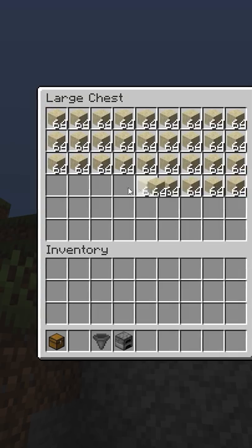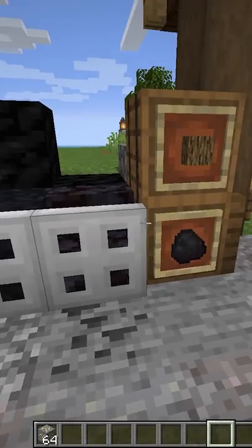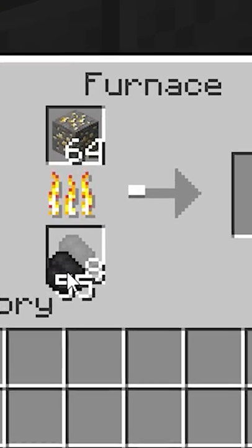If you've got a smelting setup where you're smelting more than a stack of items at a time, probably through use of a hopper, then it turns out that crafting nine coal into a block of coal will actually give you more burning power than just using nine coal separately.